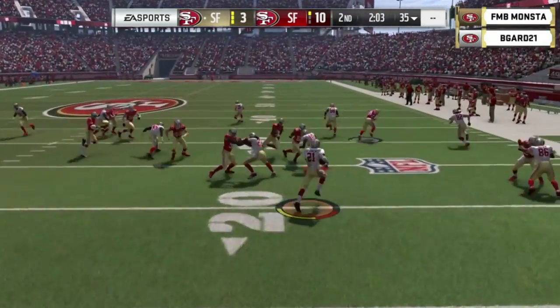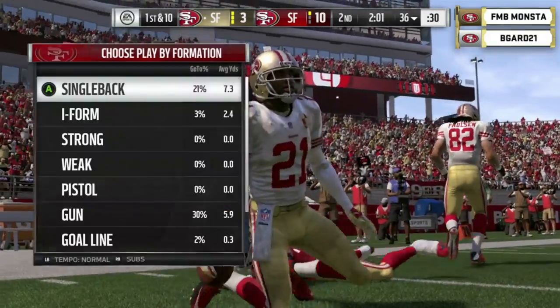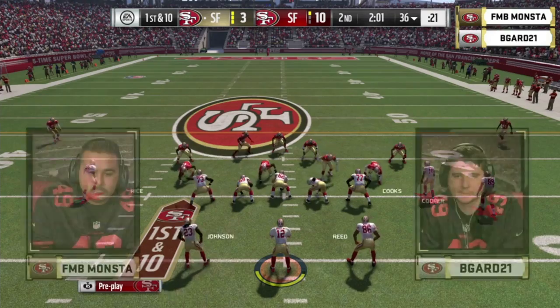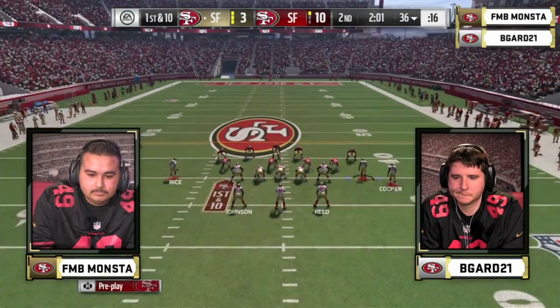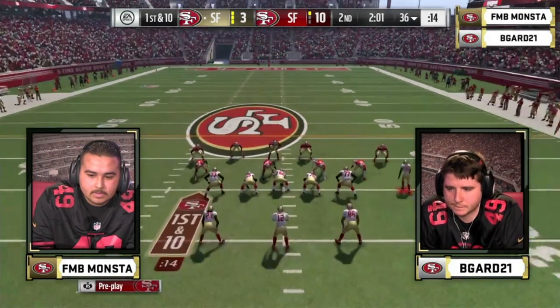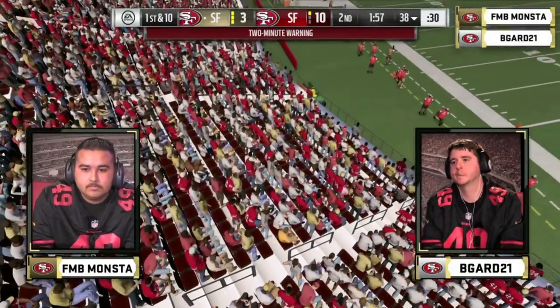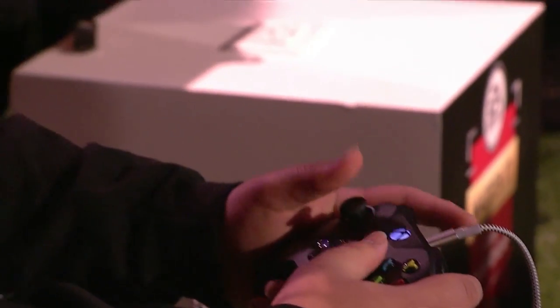Deion will take it out of the end zone, gets a block, and a nice return out to the 36. Looks good in that Niners jersey — the Cowboys fans would disagree, but the 49ers fans here are absolutely loving it. With 2:01 to go, B-Guard has three timeouts to move the ball. He goes with the run and picks up three yards — it'll be second and seven at the two-minute warning.